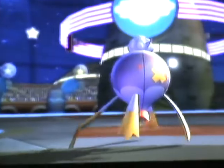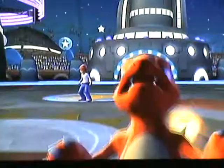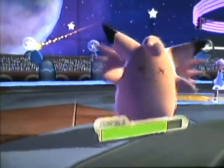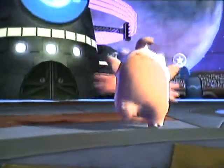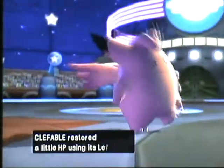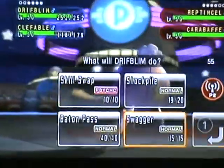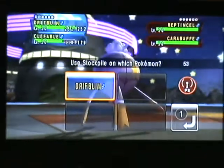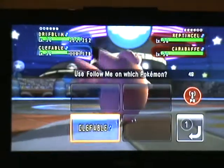The only weakness I know for this is that if you hit with a double team move, Follow Me doesn't really protect it. The item on Clefable is Leftovers. The idea is just basically Clefable going for three turns — Clefable needs to survive. So again: Drifblim uses Bulk Up, Clefable uses Follow Me.